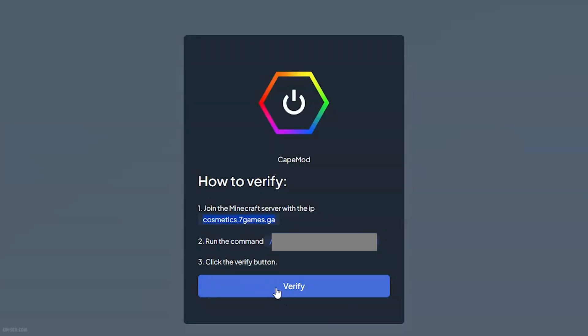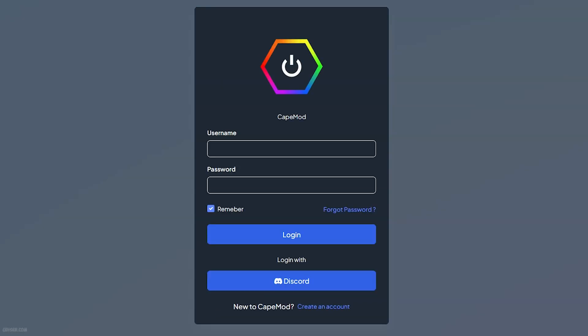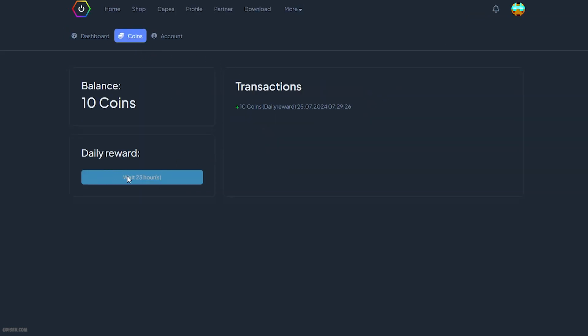If you did everything correctly, you will see a verification confirmation message in the chat. After that, press Verify on the website, then press Login, enter your Minecraft username and password, and press Login.